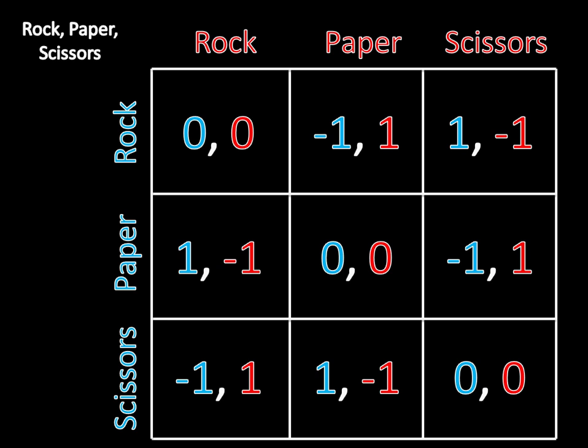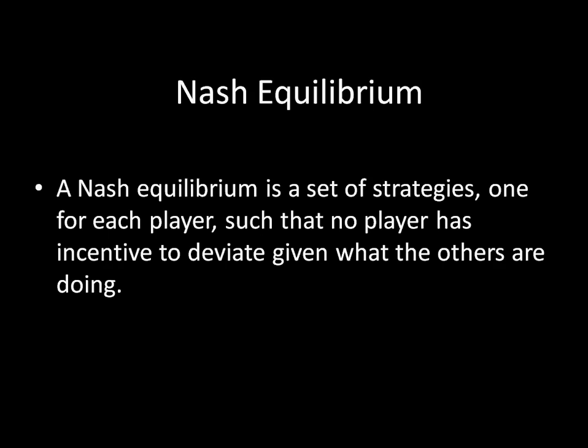To review, a Nash equilibrium is a set of strategies, one for each player, such that no player has incentive to deviate given what the others are doing. I was very proud to find out just a few days ago that this is, in fact, the most highlighted phrase in my book, which means the readers know what they're doing. This definition is very important and you should have it memorized so you can go back to it without even having to look it up.